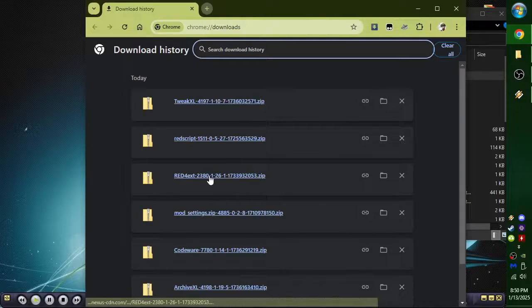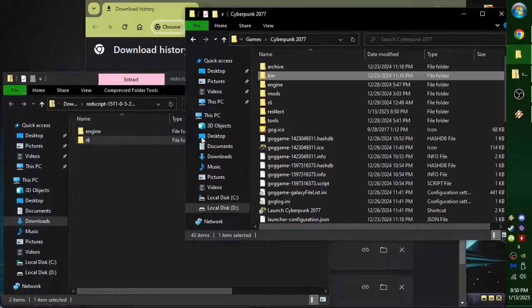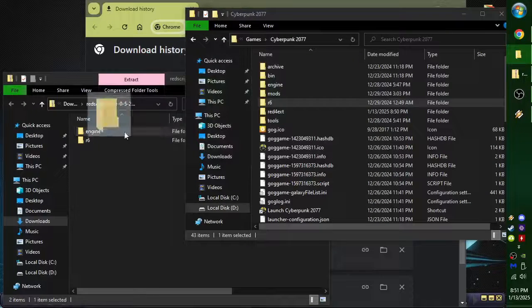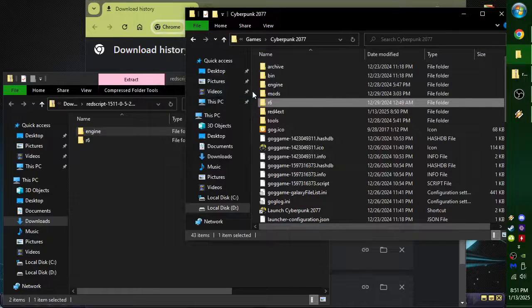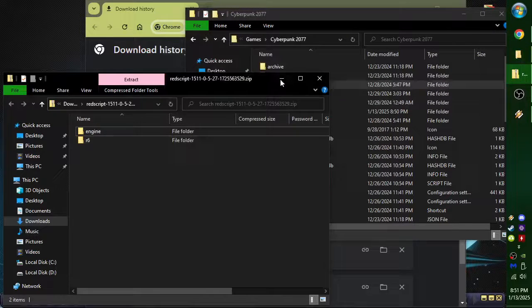We got Red4ext in. Now I'm just going to do RedScript. We're going to go to R6, just drag it over and replace. Then Engine, just drag over and replace. And then we're done with RedScript.